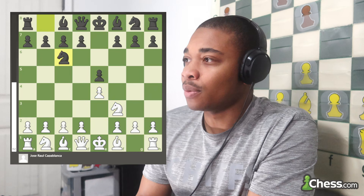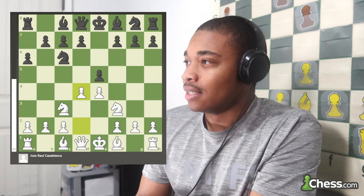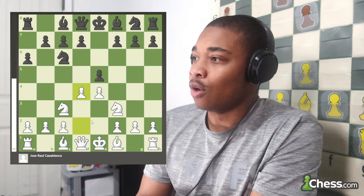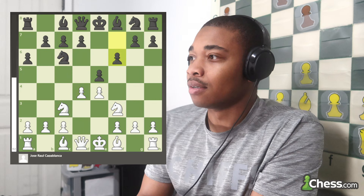The game started with E4, E5, knight to F3, knight to C6, knight to C3, A6, D4 — going into a three knights opening, opening up the center with three knights developed. Black has to do something about it. Back in 1919, not everybody knew about openings that much, and so we got the very ugly move F6, which is basically already losing for black. In human standards, they just didn't know — there was no Stockfish, no Komodo back then.